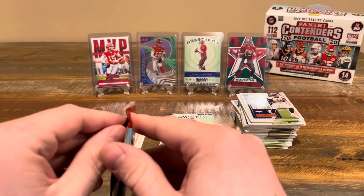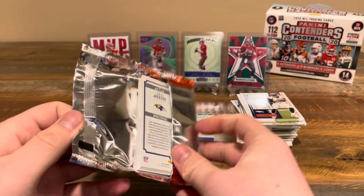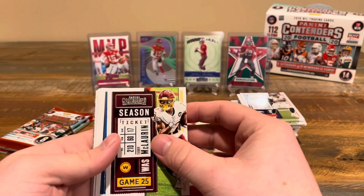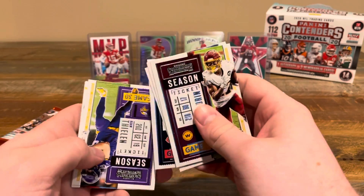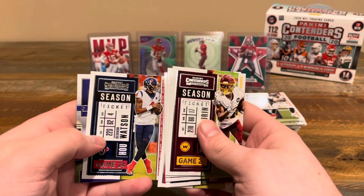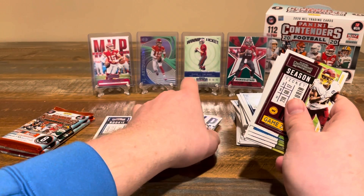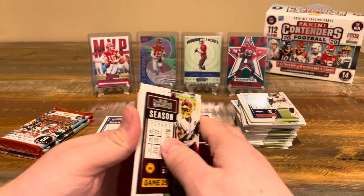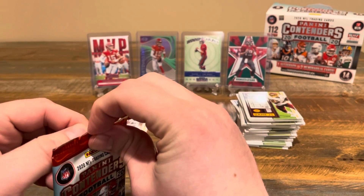Alright, just got those last three packs. There's still a chance we could get a rookie QB in one of these, but it's looking more and more like we'll lose out again — which is fine, we'll have plenty more to come. We got Terry McLaurin, Matt Stafford, Jimmy Garoppolo, Khalil Mack, Adam Thielen — a nice Vikings card for me — Travis Kelce, Deshaun Watson, and MVP Lamar Jackson. Pretty sure I already have that one, probably from those fat packs. Getting lots of doubles in these inserts, but they're not that rare so there's a reason for that.